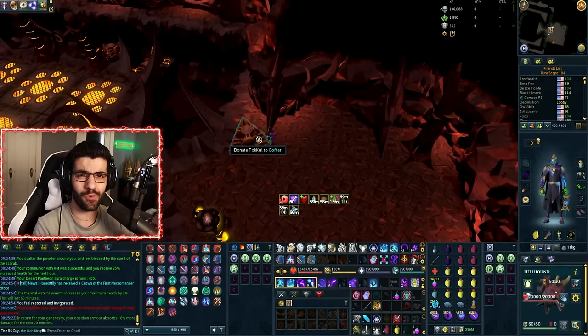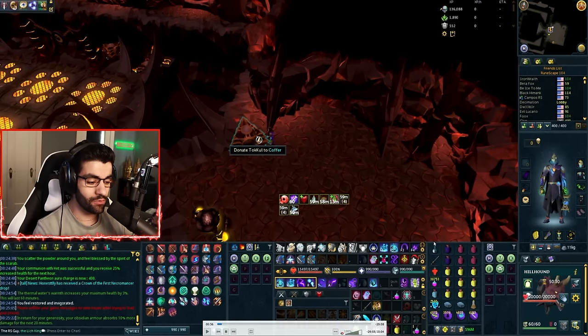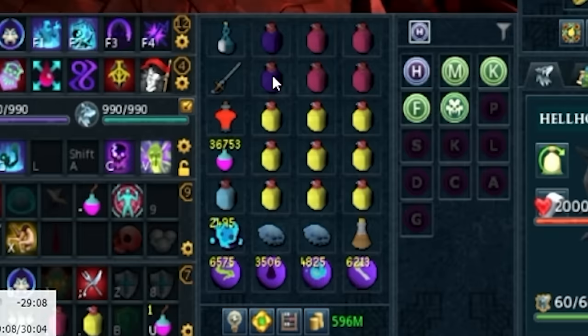In the last video, there were a lot of questions about my gear and my inventory setup, so I thought I would take a little bit of time right now and actually go over it so that there are fewer questions next time around. So looking at my inventory really quick, that's an overload. These are adrenaline renewal potions. You could also use a replenishment potion, an adrenaline potion, or an enhancer replenishment potion. All of those would work.